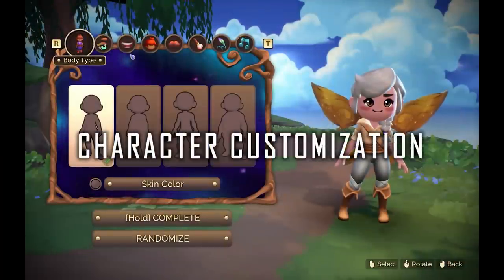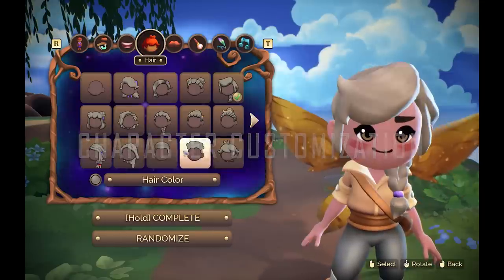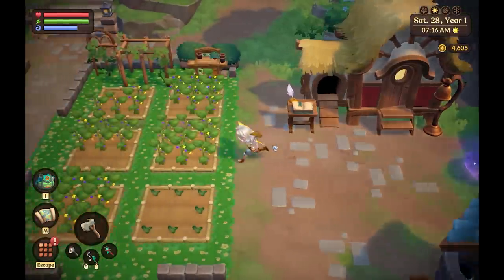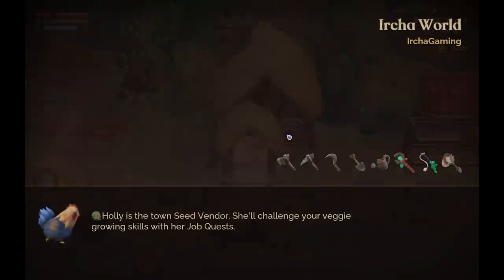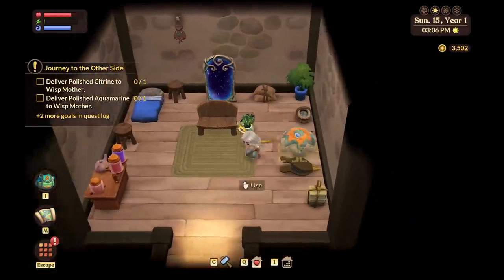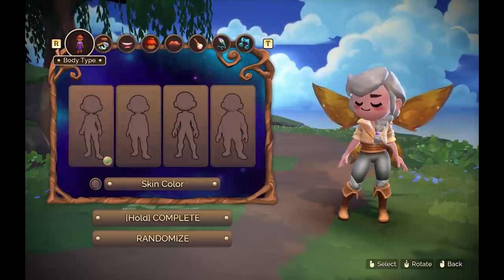Starting with character customization: you can choose your voice, hair, and body type. Your name is your Phoenix Labs account name, your Steam account name, or your Nintendo Switch account name — so you cannot freely enter your name. Make sure you have the name on your account that you want to see in the game. You can name your world though; I named mine Isha World. You can also customize your character further using the mirror furniture item, and click on that to change everything at any time.